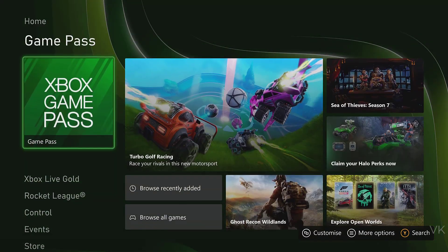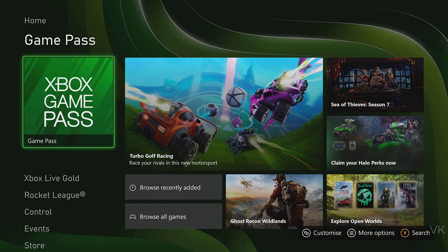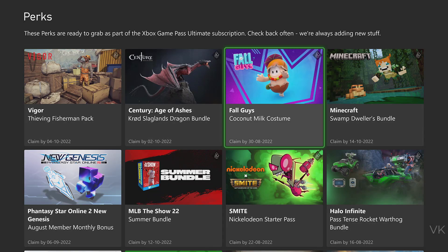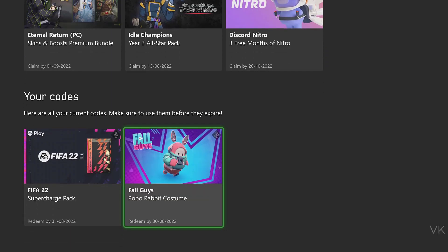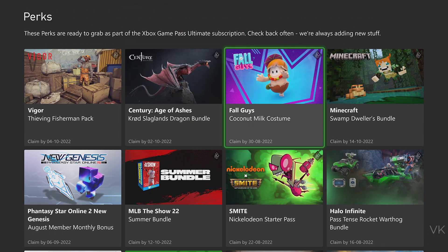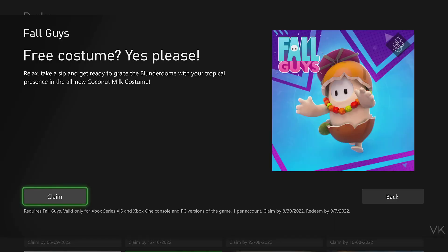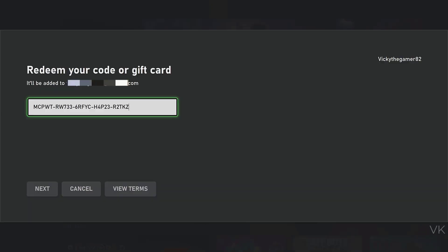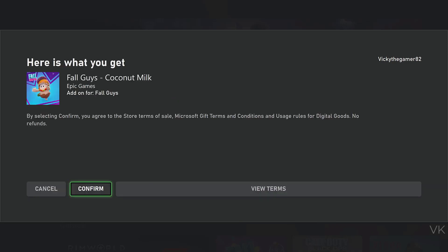What you need to do is just go to 'Claim your perks now.' On this home screen you can see 'Claim your perks now,' and here you can see this coconut milk costume. This one you can claim it — whatever perks are there you can claim them. I am going to claim this FallGuys coconut milk costume, free costume — yes please. I am going to claim it, redeem the code, check the code, super cool, and then next and confirm.